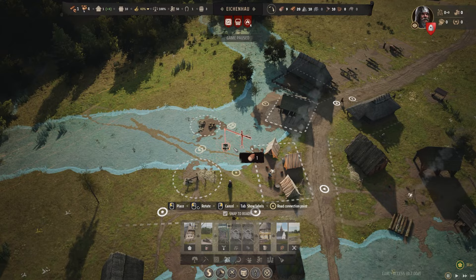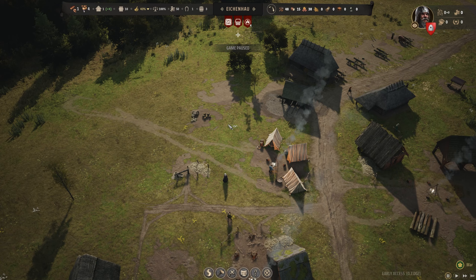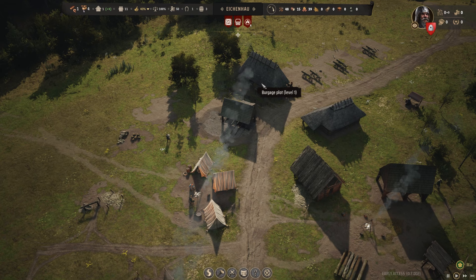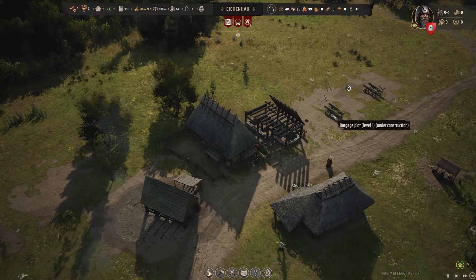Requires underground water — oh it bloody does too, doesn't it? Is it worth running a road out there? I guess the ox can cross country. We'll just have the well out the back. Plus family members join one of your settlements. They're just homeless people at the moment.